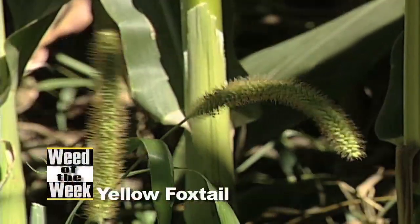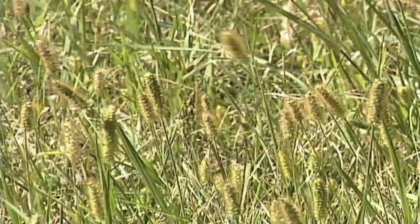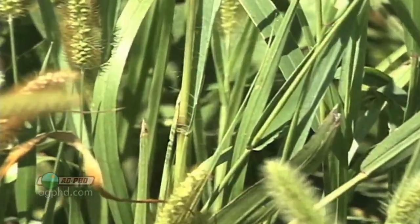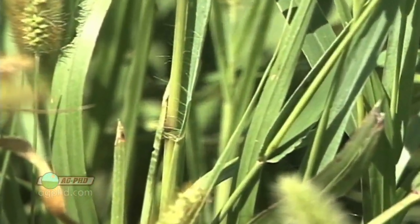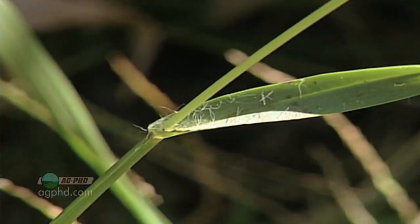Our Weed of the Week is Yellow Foxtail. How do you identify this thing? A lot of people will group all the foxtails together and say, well, this is pigeon grass. They don't want to take the time to just take a look at a few simple identifying features. With Yellow Foxtail, it has long tufts of hair near the base of the leaf blade, right where it hooks up to the main stem.